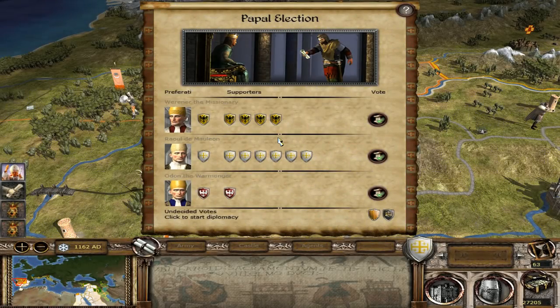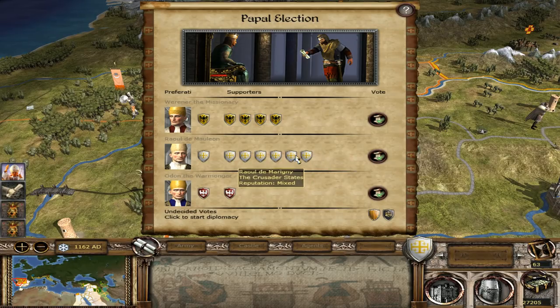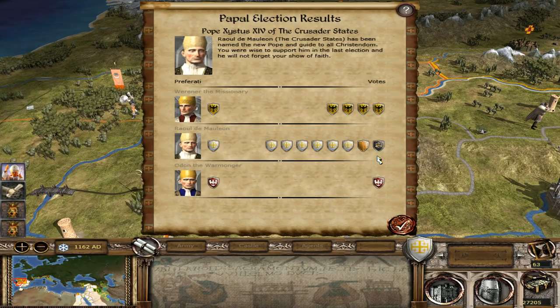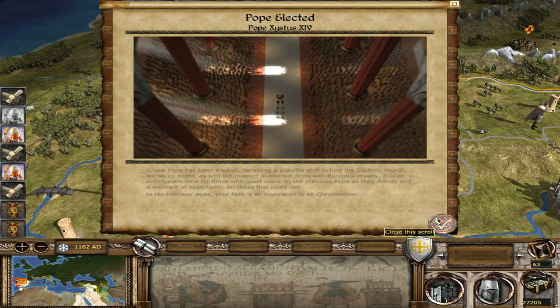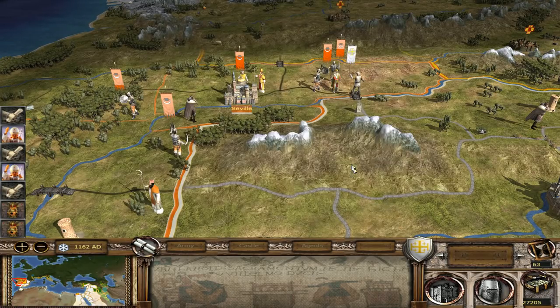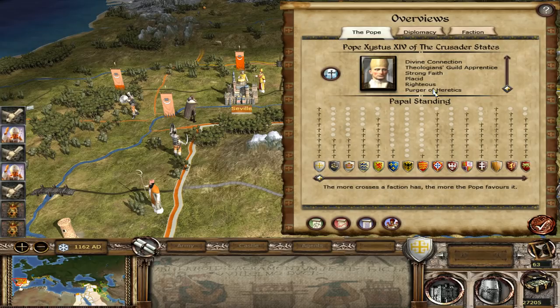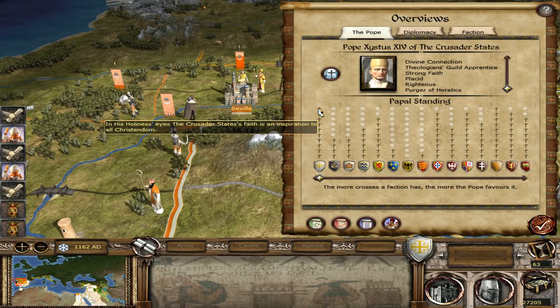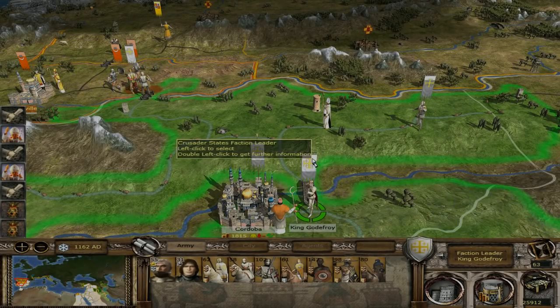We get a fun distraction at the start of the next turn. Looks like the Pope has died. The fact that I've gradually been accumulating cardinals recently has all added up, and we actually have enough cardinals to just force our own guy to be elected. So there we go - the Pope is now of the Crusader States. I think we already had max relations with the old Pope, so no idea if this actually achieves anything, but in theory it's a good thing. Plus, this Pope is much younger than the last one, so he'll stay on the papal throne for longer - we can enjoy a few decades of domination over the dominant religion on the map.